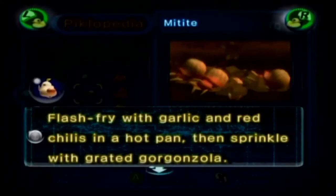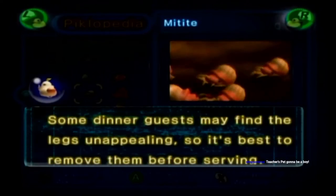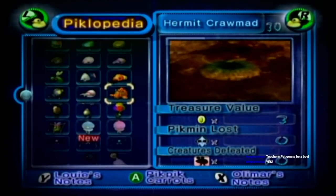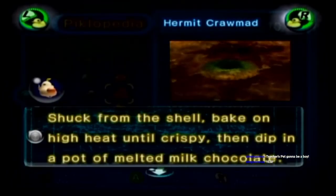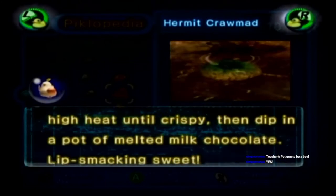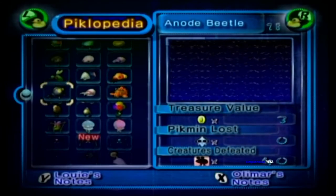Mittite: 'Flash fry with garlic and red chilies in a hot pan, then sprinkle with grated gorgonzola. Some dinner guests may find the legs unappealing, so it's best to remove them before serving.' Hermit Cromad: 'Shuck from the shell, bake on high heat until crispy, then dip in a pot of melted milk chocolate. Lip-smackingly sweet.' I'm not having crab in chocolate — that sounds disgusting.